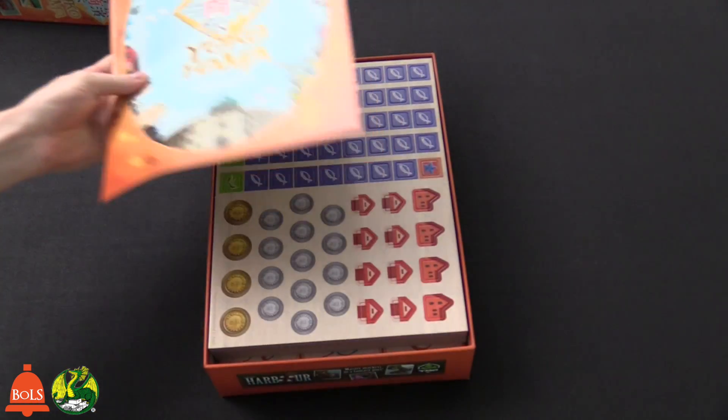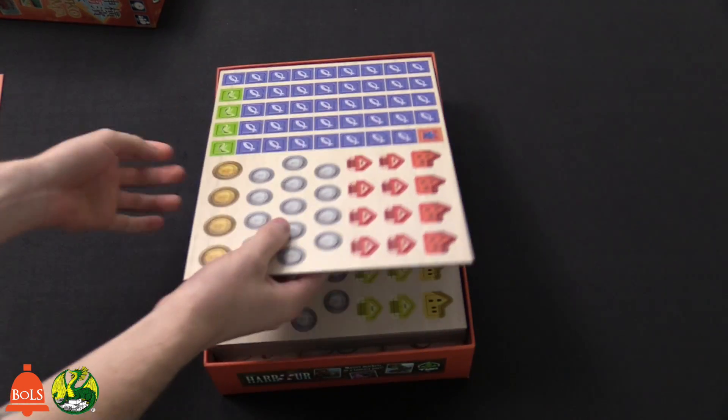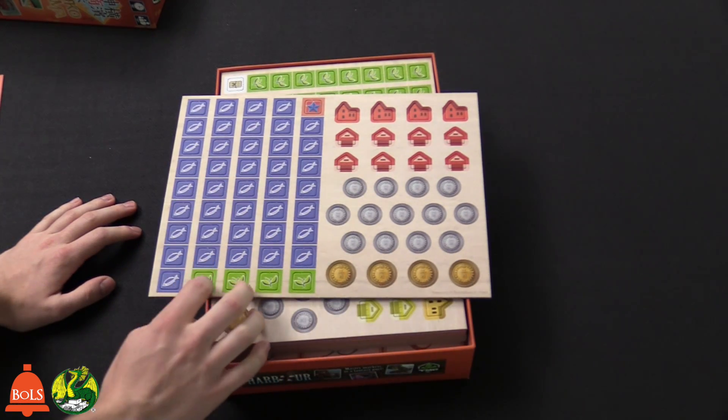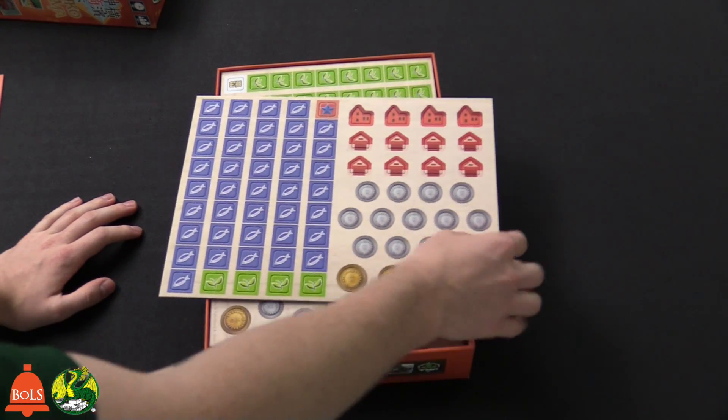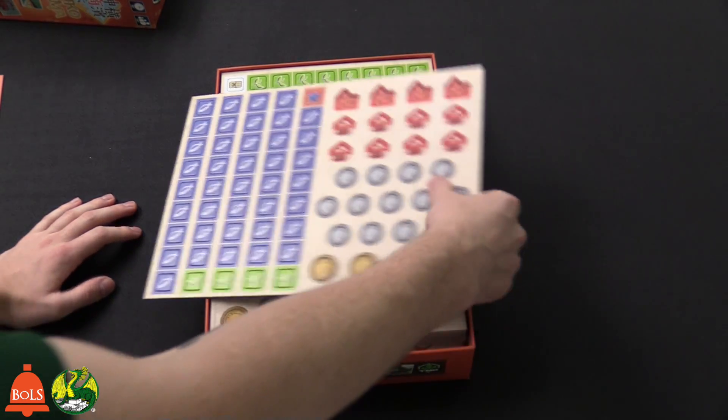First off, we have the rule book — we'll come back to that. This game is going to have quite a few punch outs. So we've got some coins. Now there are four resources: there are fish, tea, and this is just a victory point token. You're also going to have factories and warehouses.